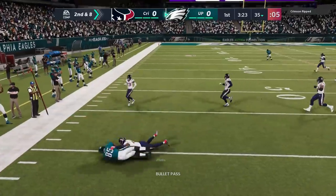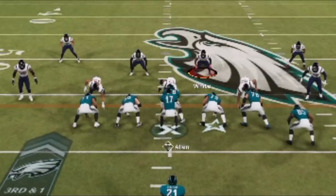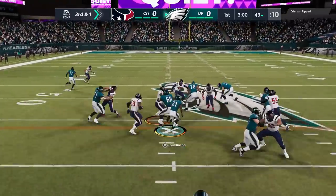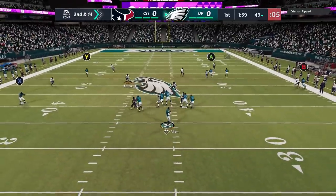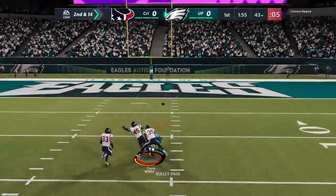That gets me to third and one. Then I come right back to this L1 trap — although you can see he's packing the box. This run formation is really best against nickel formation, so it's not going to work out too great right there, but I get the first. Next play it looks like he switched to a cover two, and I try to go over the top but he's all over that, so I basically just had to play defense on that particular play.